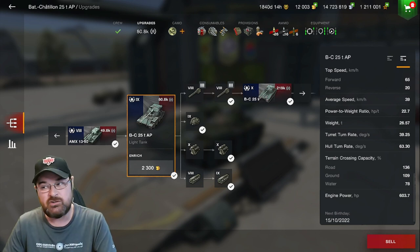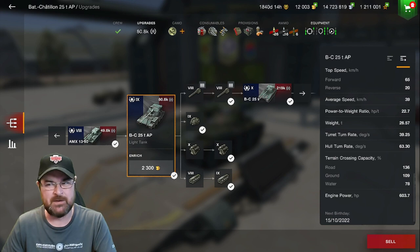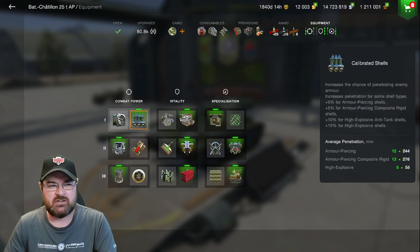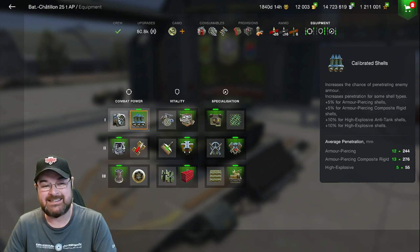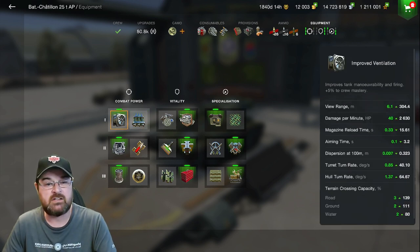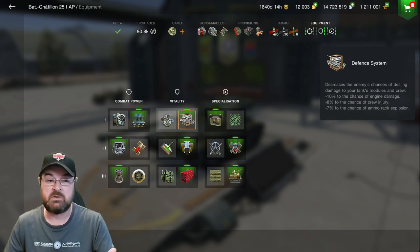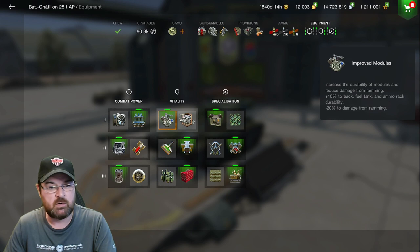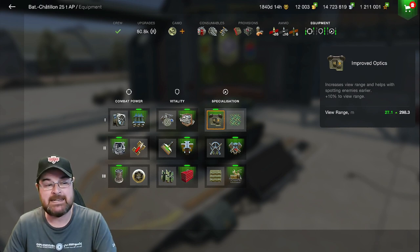Let's jump into the equipment now and look at what you can load to improve your statistics. I load this with Calibrated Shells because it will face tier 10s and can struggle there. I could use the Ventilator for better view range and DPM, but I don't think I need better DPM or reload - I need Calibrated Shells for those big tier 10s. I've got the Defense System because I find it better than Improved Modules. Then Improved Optics - it's a light tank and I need that view range.